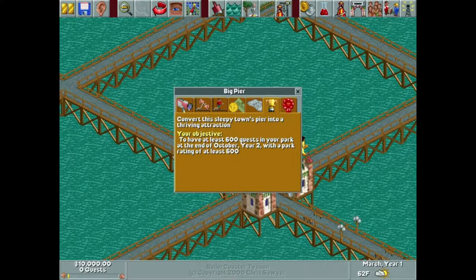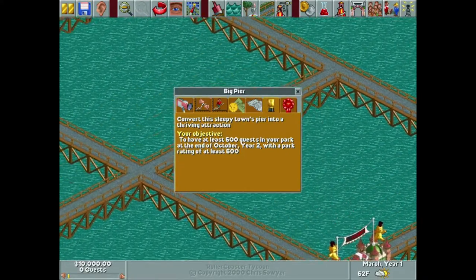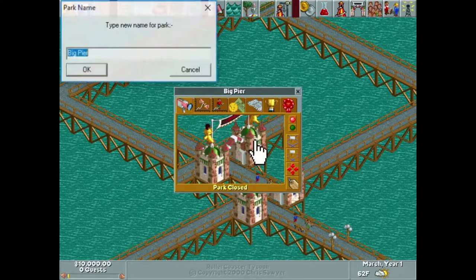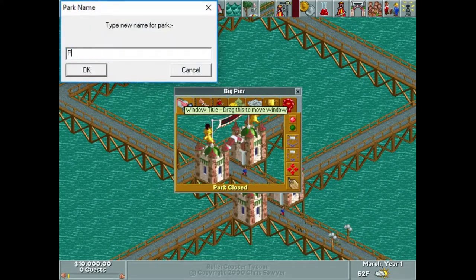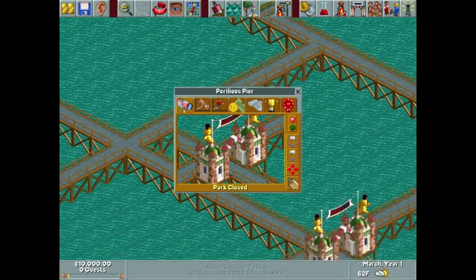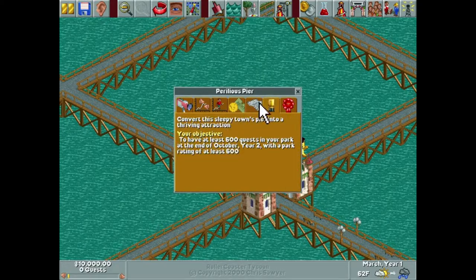What's going on ladies and gentlemen, Dr. Dub here, welcome back to another episode of Let's Play Roller Coaster Tycoon. Welcome to Big Pier, which is very quickly going to be renamed to Perilous Pier, our Halloween-themed park. I think this park is going to be amazing for this theme.